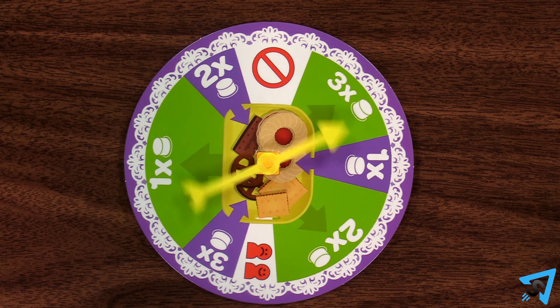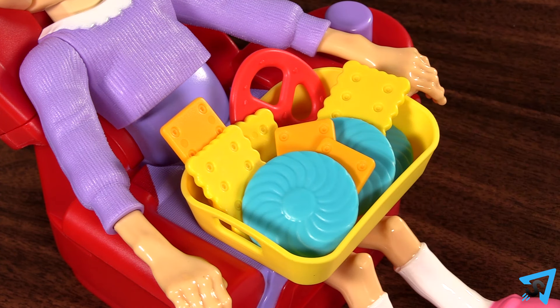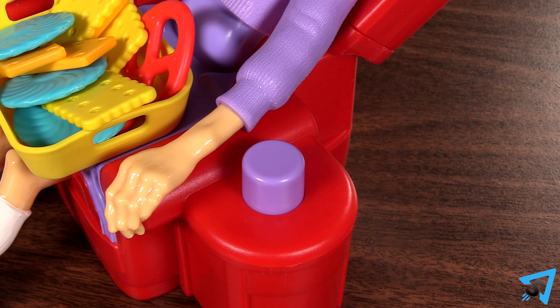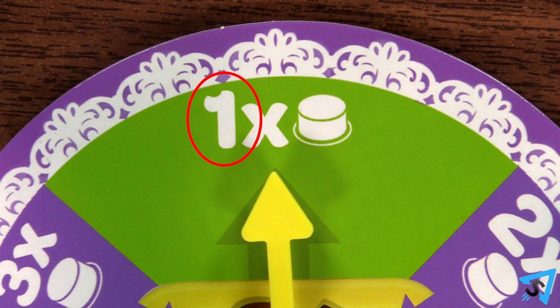On your turn, spin the spinner. If you land on a green space, then remove one treat from Granny's tray and put it in front of you, then press the button on the side of Granny the number of times indicated on the spinner.